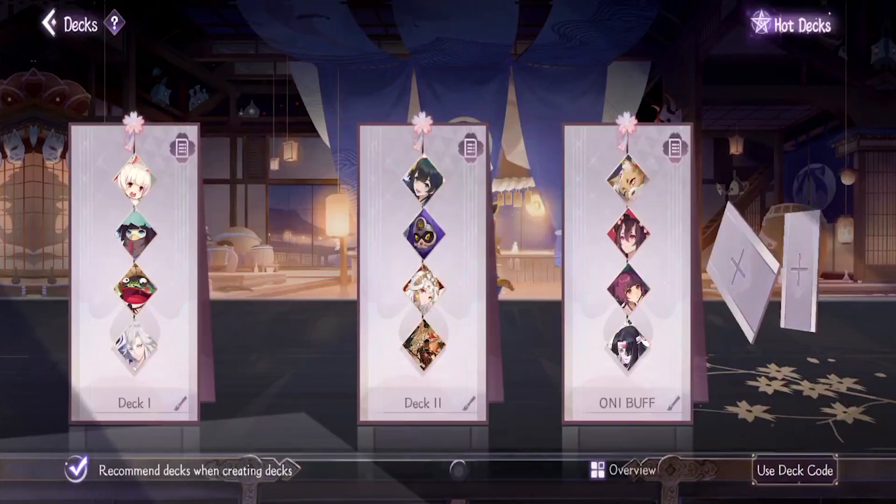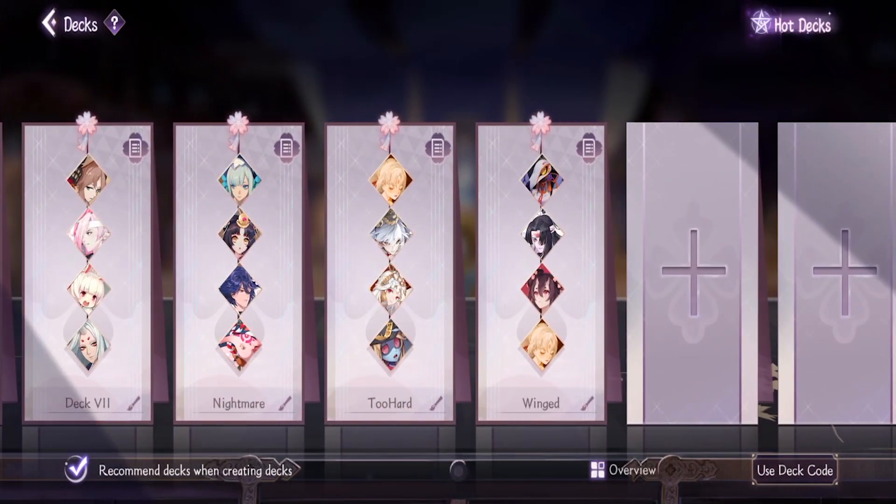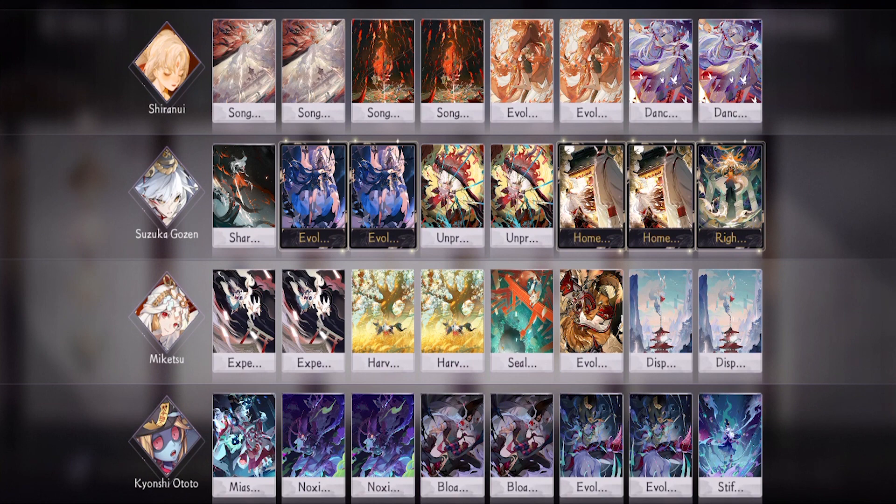The main point of this deck is to rack up as much fragile as you can fit on Kyonshi Ototo, then spread it using his level 2 card, and then pierce the shikigami using either Suzuka Gozen or Miketsu level 3 amulet. It takes quite a while to get to that point, but once you do, you are basically guaranteed to win.